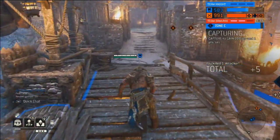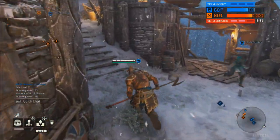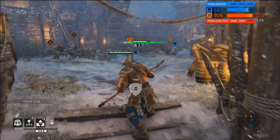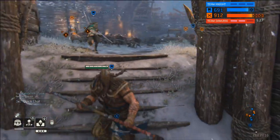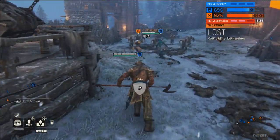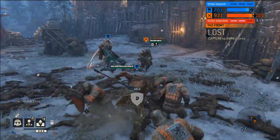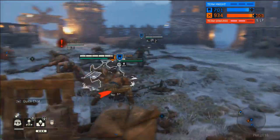Sent to the bottom — the extra health really made no difference there. Here you can see three attackers very much deciding to work as a group. Whether it works out point-wise, we'll wait and see. Right now they have two of the capture zones, but A is in flux and can quickly change.